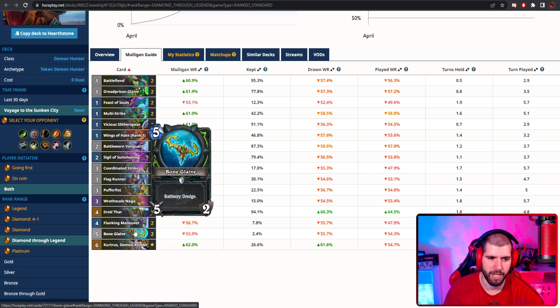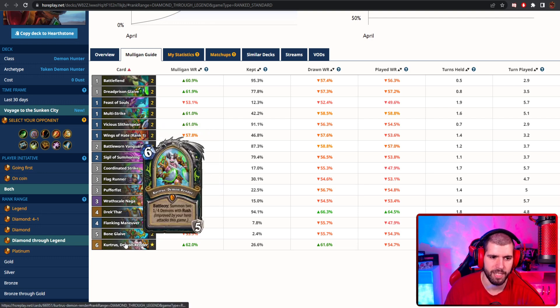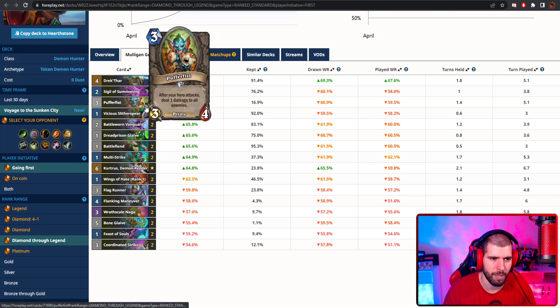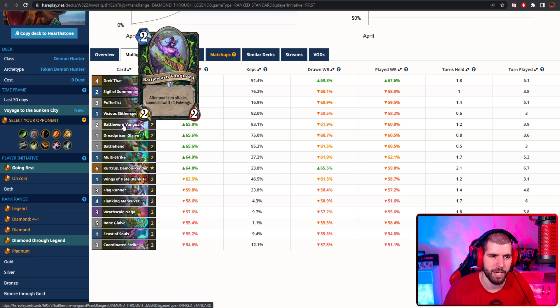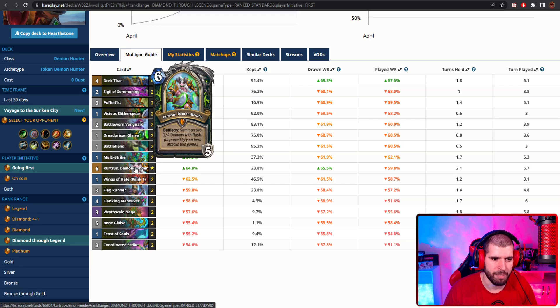We also have the new Bone Glaive which actually feels better than people anticipated. The last card is Kurtrus because you get to do a lot of attacks and with the small stuff later on you get to use your hero power quite a lot too. Mulligan-wise, when going first and second, Drektar is always gonna be a great keep. Sigil of Summoning apparently is not bad as well as Pufferfish, but you definitely also want to have a good one-drop, and Battlesworn Vanguard is pretty amazing too. The weapon on one is also pretty good so you can follow up with the Battlesworn. Multistrike feels a little bit too high on the keep list, but Kurtrus is definitely a great keep as well.